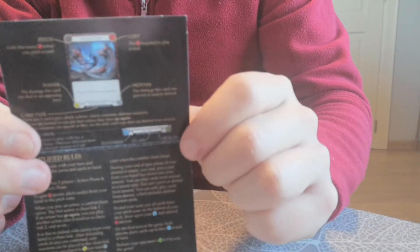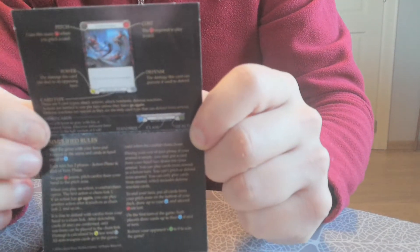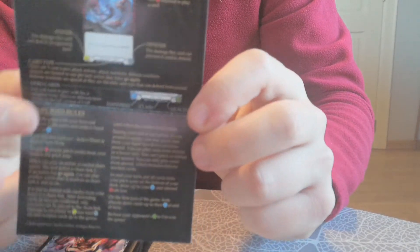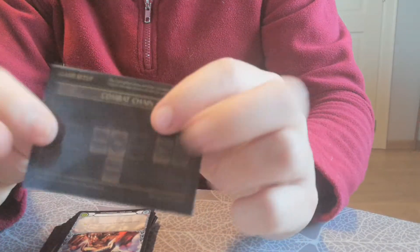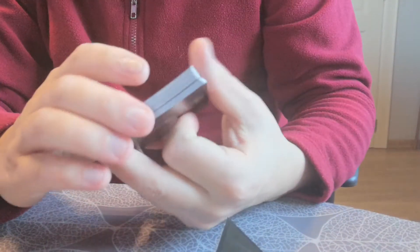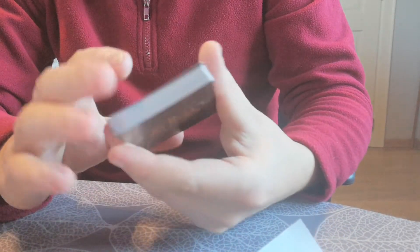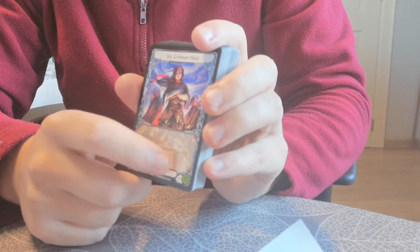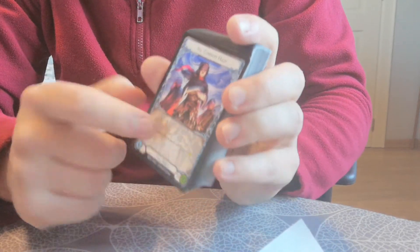And here are the rules — it shows you what the cards do: the attack, defense, and what stuff they do. Okay, on the card itself there are abilities. She's a hero, and you can see if it's 20 or more it's definitely a hero.